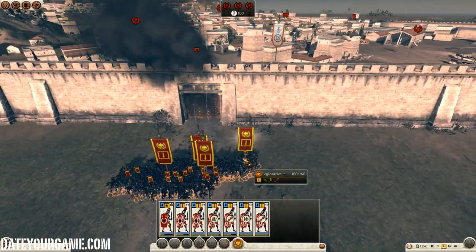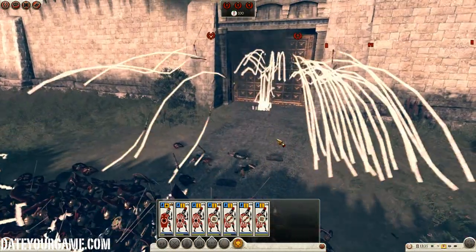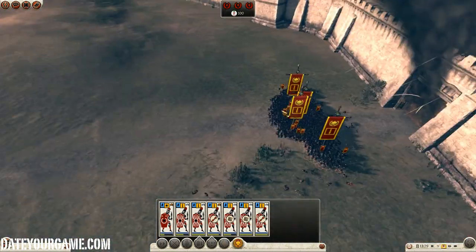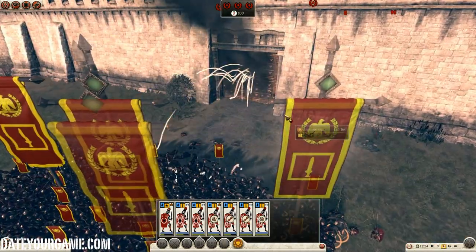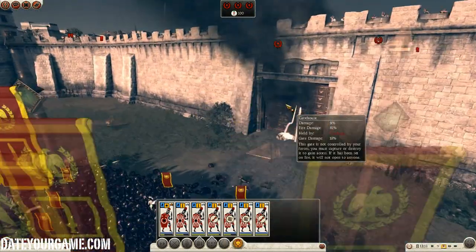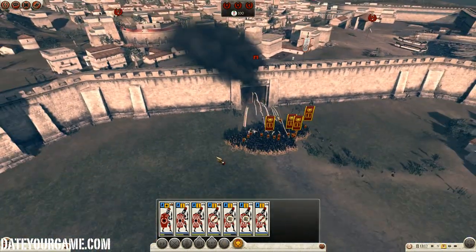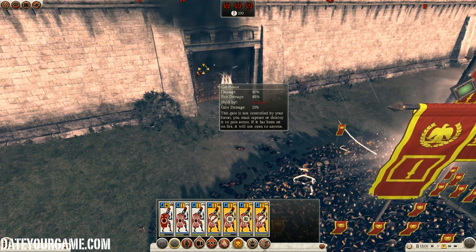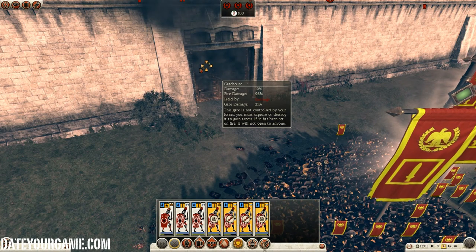The problem I have is that the rain is really slowing down the burning. Also, this town has three positions to capture which I'm a little surprised about. It's really taking its time and those javelineers are really murdering many of my troops. Javelineers seem to be one of the deadliest units in this game. It's just about burning this - fire damage about to get there hopefully.